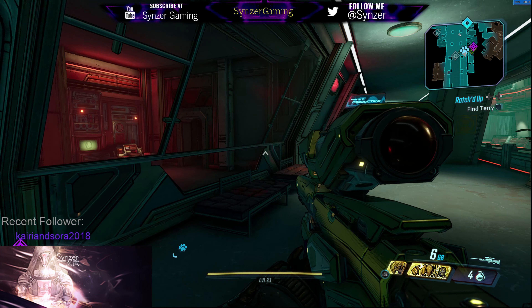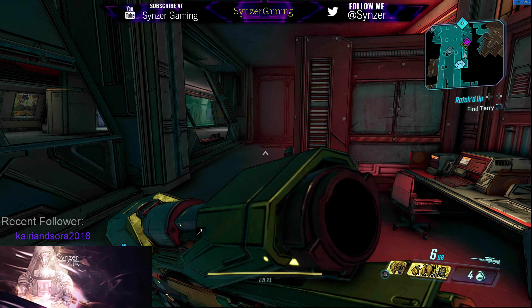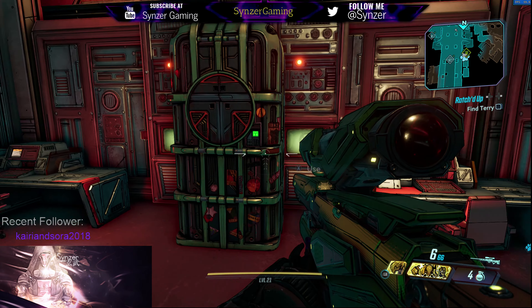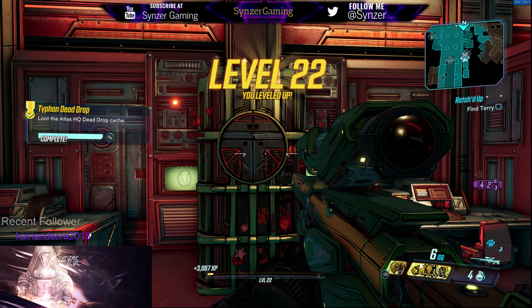Now I'm here at the place, and you can see that it's a big chest that has a T symbol, just like the other things. All you do is just open that up, and then you get the loot.